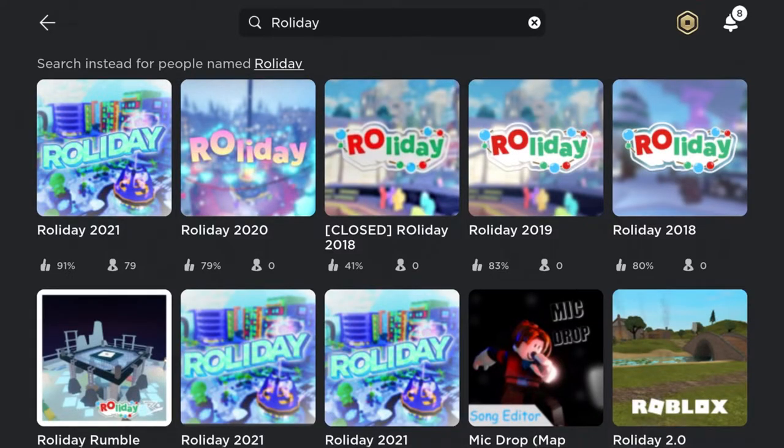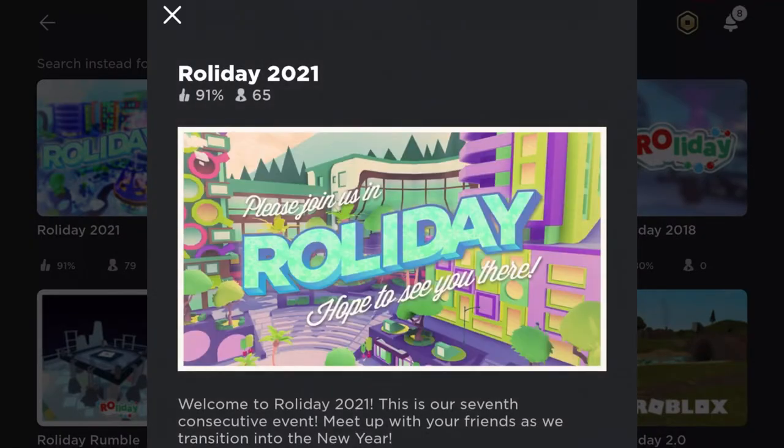What you want to do is go to the top bar and search up Rolladay. Now click Rolladay 2021, and then just join the game.